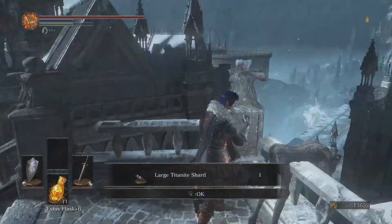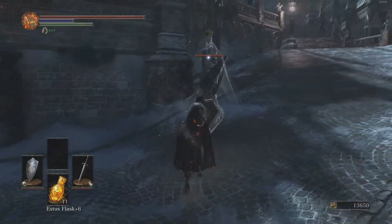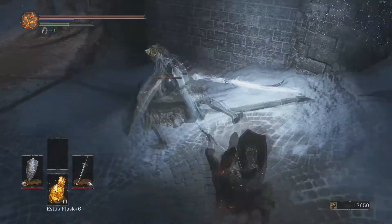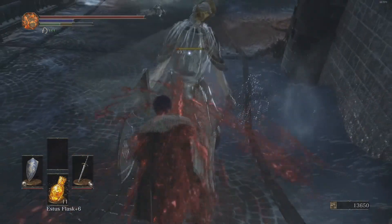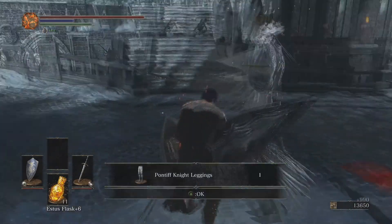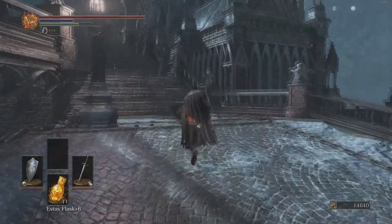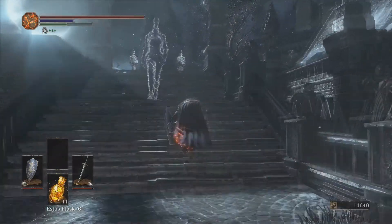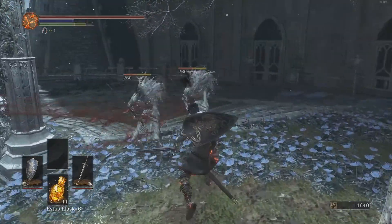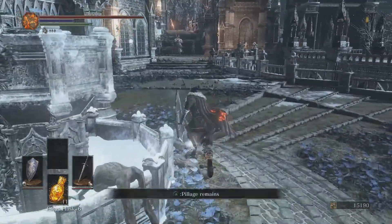Okay, at least I can deal with you guys relatively easily. Lag spike — tiny one. Might get invaded now. God damn it. Pontiff Knight leggings — they're not that good. Just the Pontiff Knight armor in general is not that good when it comes to defense. I guess it looks fine with all the fashion sense, but that's about it.